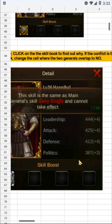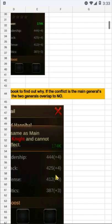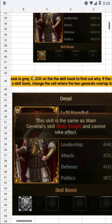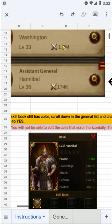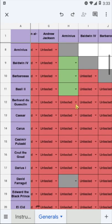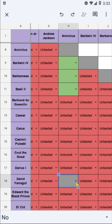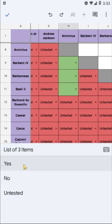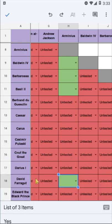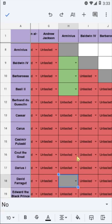Help is appreciated no matter how little. The more people that enter information, the faster this is completed and the sooner I can make an awesome tool for everyone. The best way to test is to pick a primary general to work with and then keep changing out the assistant general. For example, I could test George Dewey on my wall and then go through general combinations that I can make with my available generals, updating the sheet along the way.